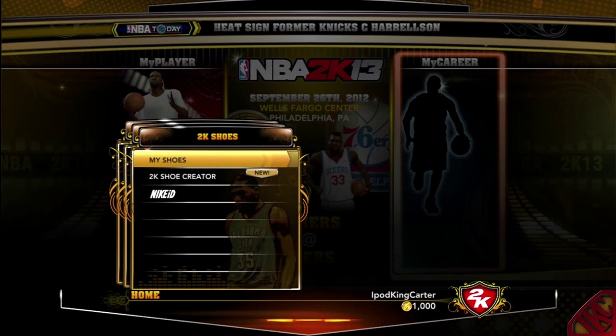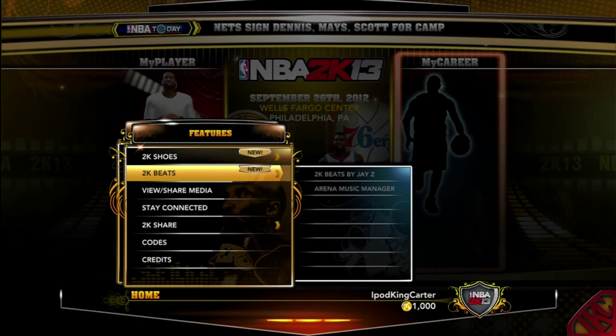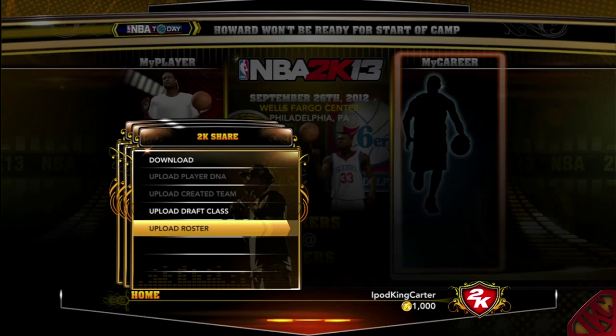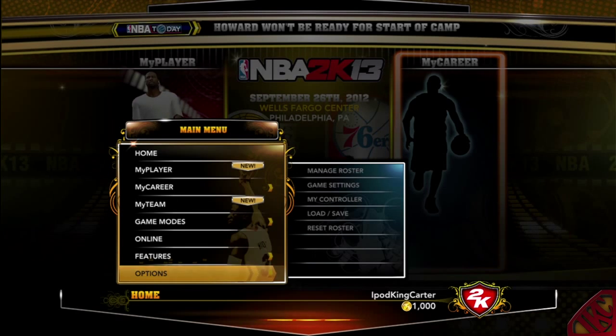You can go to My Shoes, the new shoe creator, Nike ID — and you already know, Beats by Dre. I set it up so I'm listening to prime time music while I'm playing my games. You can go to 2K Share, download rosters, and do whatever you want with that.